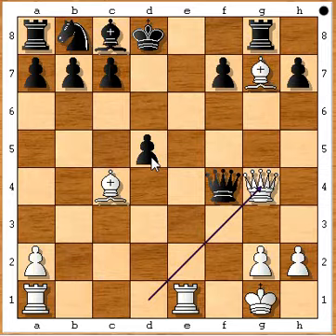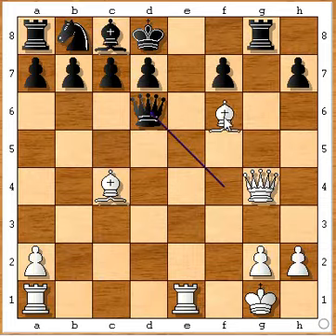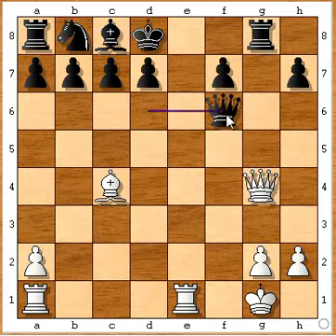Let's go back — d5 was much better. But queen to d6 was played, and now you have this check, a discovered attack on the rook. Queen takes and...